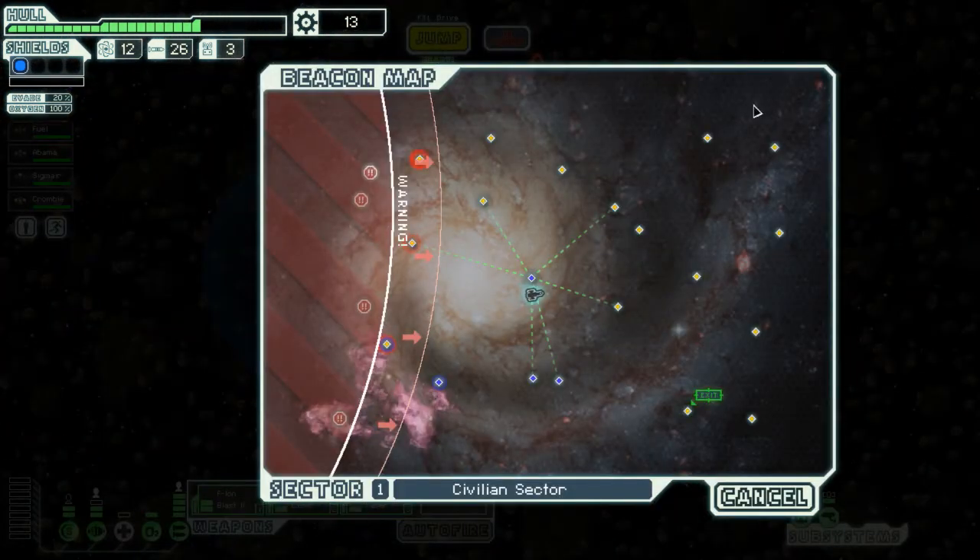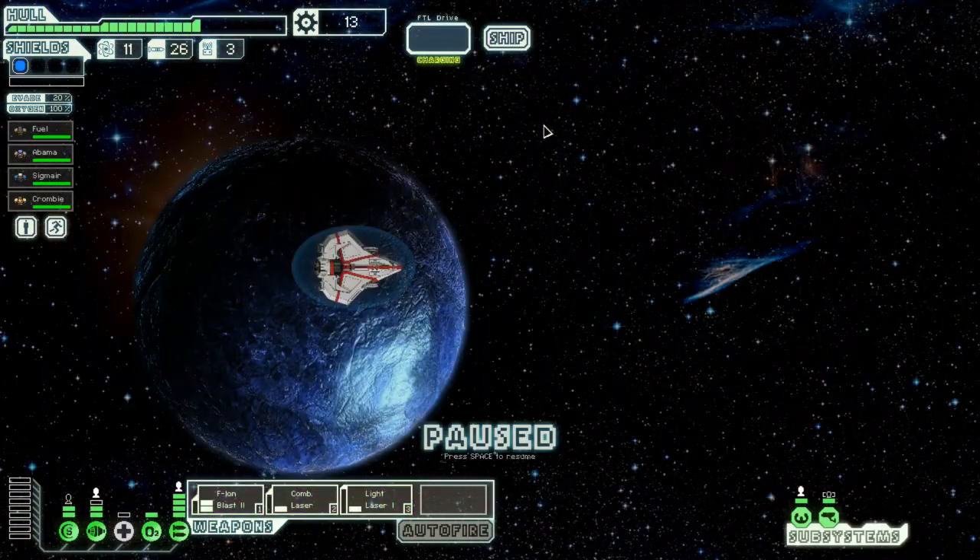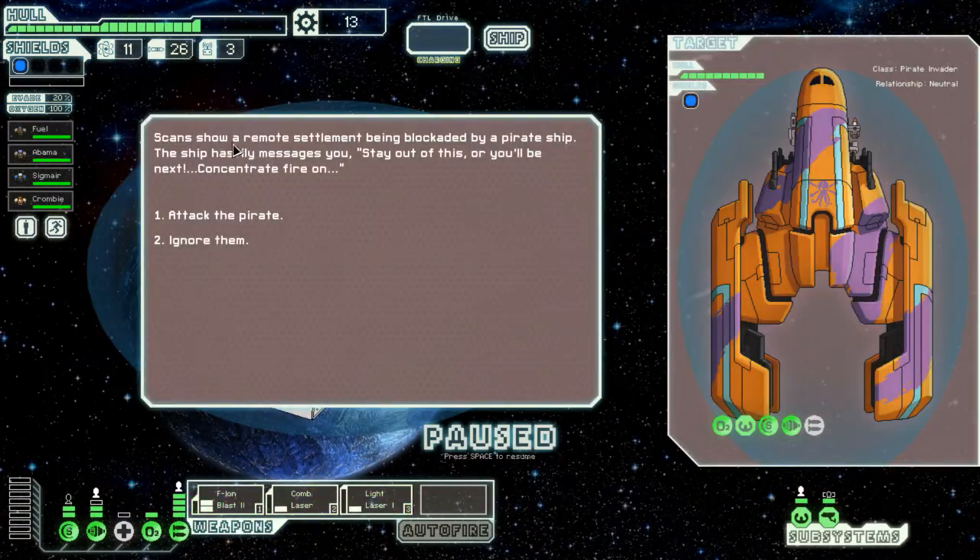I don't think you ever see any rebels with anything other than humans. I'm not sure if that's ever explained in-game — I'm sure it's explained somewhere. Scans show a remote settlement being blocked by a pirate ship. Just a pirate ship attacking some settlement — so kill them, get stuff from them, get stuff from the settlement. It's a win-win.